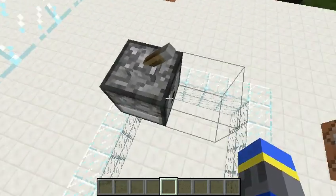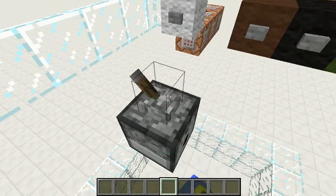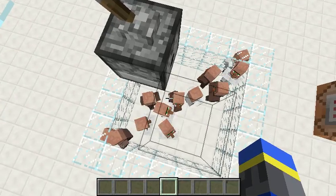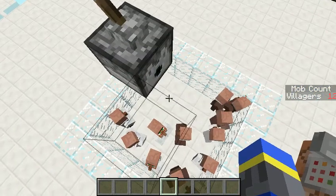I'll give you a demonstration. First, I'll spawn in some villagers. I won't be counting the number of villagers in my head, but I can solve that easily by pressing the Count Villagers button. And it turns out there are twelve.